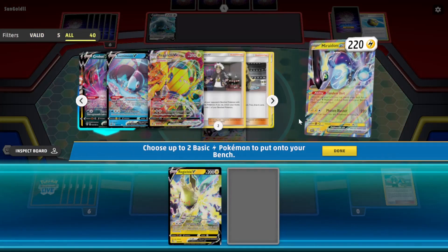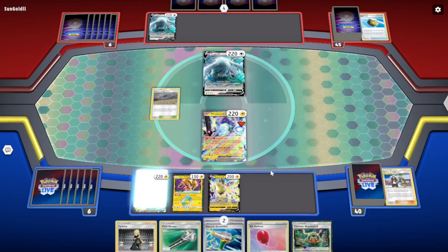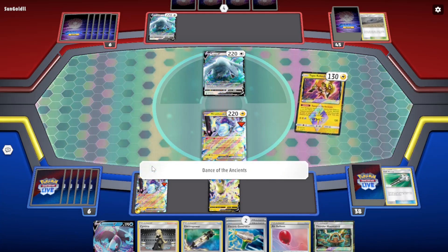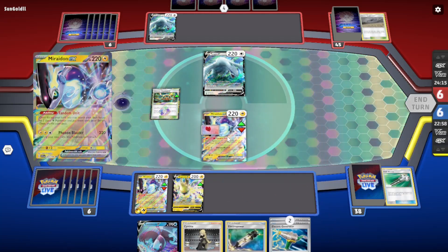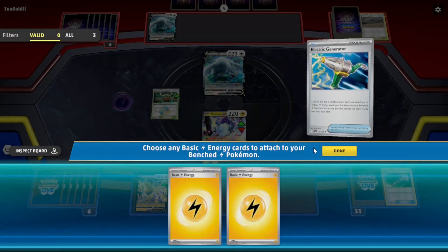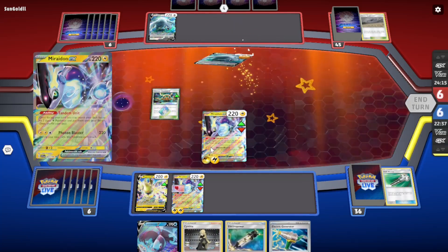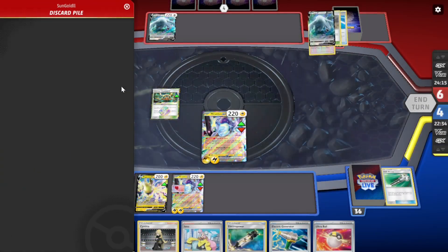I think I'll just get a Regileki — do we have a Regileki VMAX prized? We'll go Field Blower to get rid of the Chaotic Swell. Advance of Ancients. Put this down, add the Balloon. Got two — nice. I wonder if they just have Lugias as their attacker or something else. They're playing Rainbow Energy, so they might be playing something like Naganadel and Guzzlord in their deck for its GX attack to take two prizes.